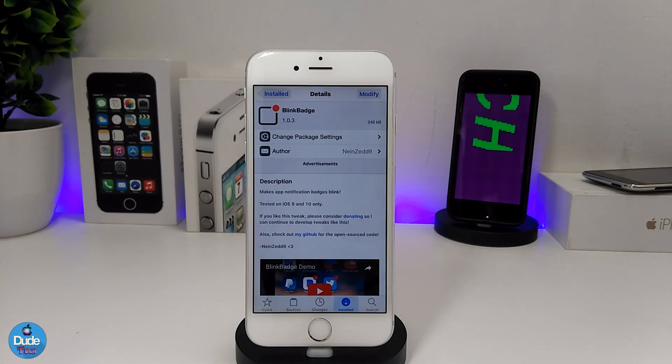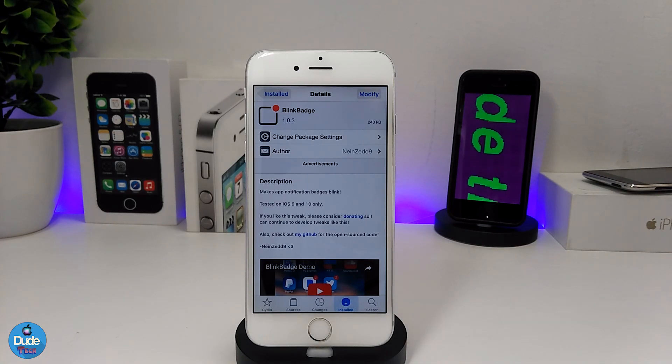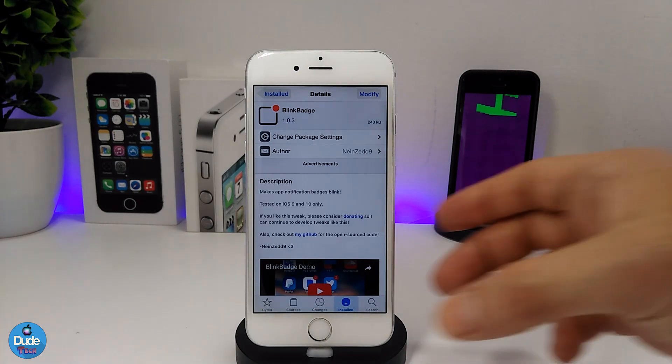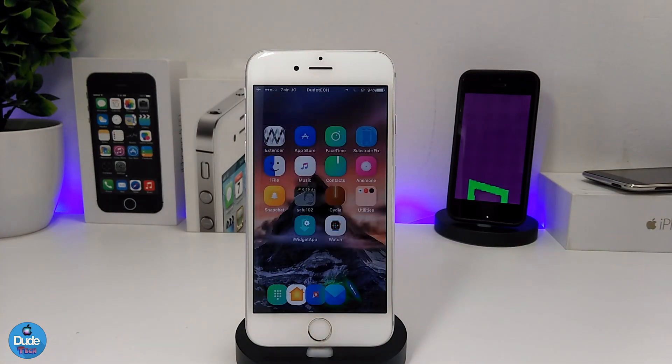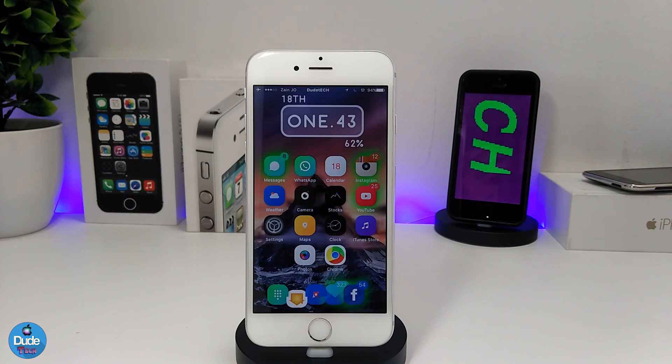The first tweak I have for you guys in today's video is BlinkBadge. The name pretty much explains itself — this tweak makes your badges bouncing and gives them a blank style. Let me show you how it looks on the home screen. After installing the tweak, most of the badges are going to be showing in that blank style.